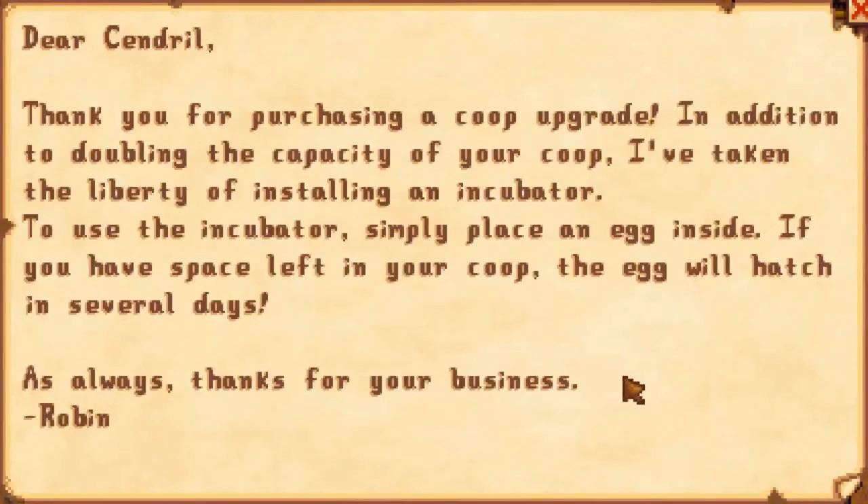Got to go grab more star fruit. A letter from Robin: 'Dear farmer, thank you for purchasing a coop upgrade. In addition to doubling the capacity of your coop, I've taken the liberty of installing an incubator. Use the incubator - simply place an egg inside. If you have space left in your coop, the egg will hatch in several days. Thanks for your business, Robin.' Now the incubator is very interesting, because with an incubator you can not only make your own chickens or whatever else after you buy one, you can start selling extra. And that could give you quite a bit of money.